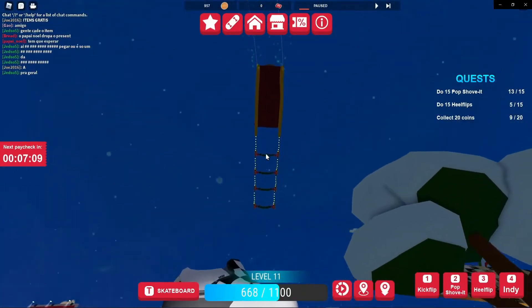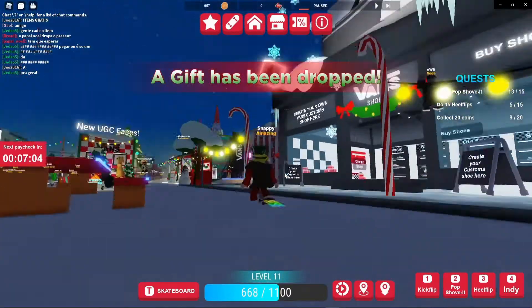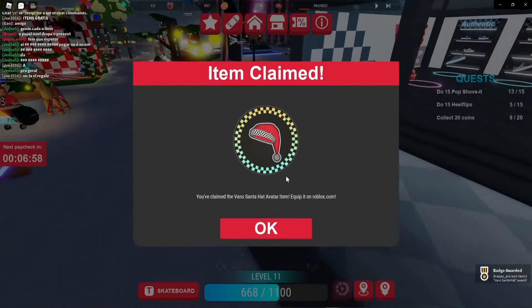So there it is, and it should drop any second — it drops over here. It's dropping, and I'm going to get off my skateboard. Press it. We've got the Santa hat item.